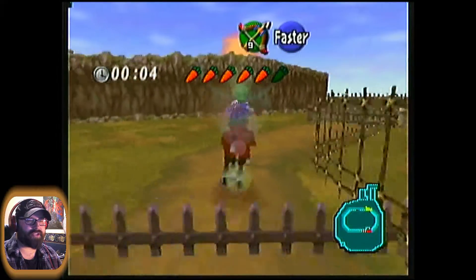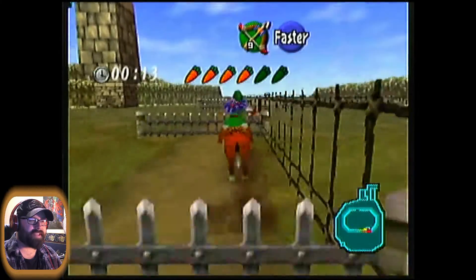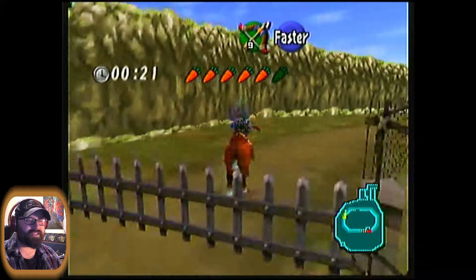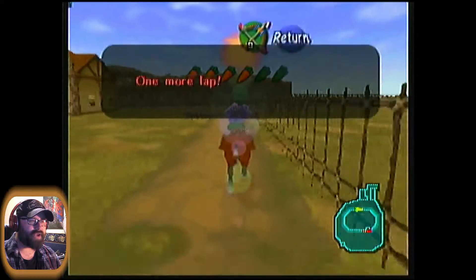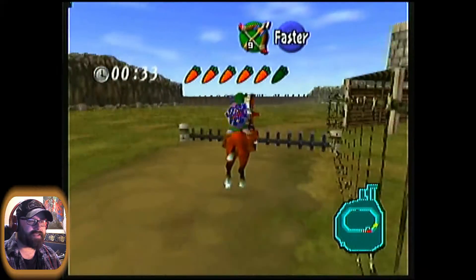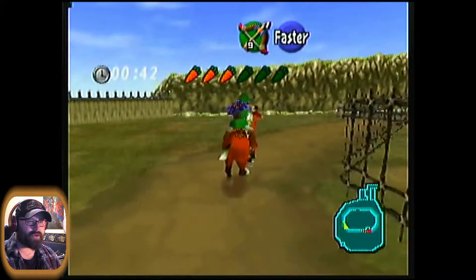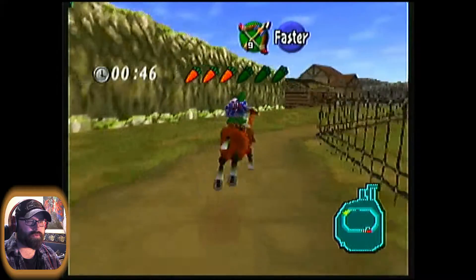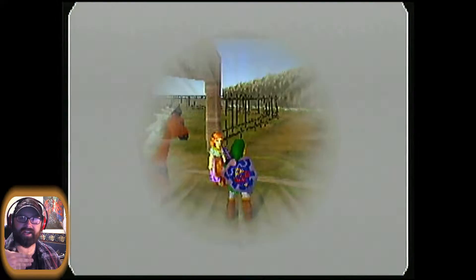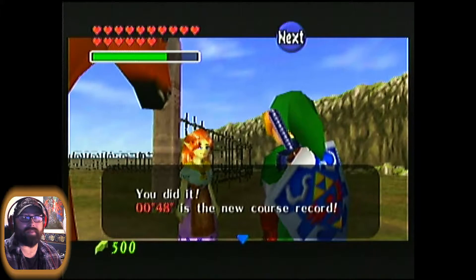With Ingo, at least there is kind of a trick to it — if you can just get in front of him, he won't be able to pass you. The reason this is tricky is the time requirements. You really have to hug the edges to make sure you've got enough time to complete the two laps, which is dangerous because the collision in this game can stop you dead in your tracks if you get too close to the side fence. These big fences — you're going to want to make sure you're going full speed to hop over them.